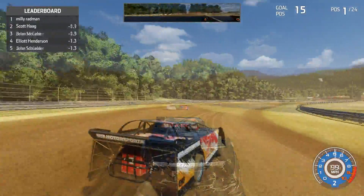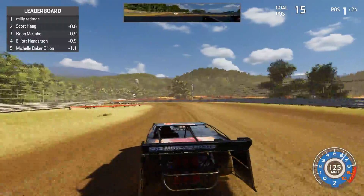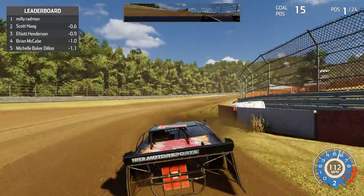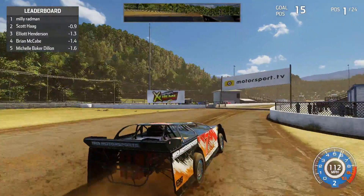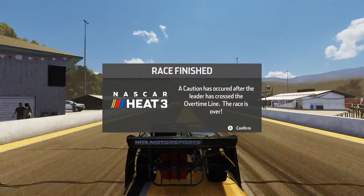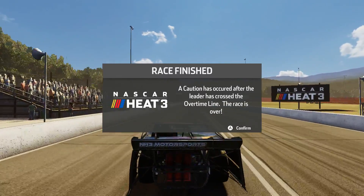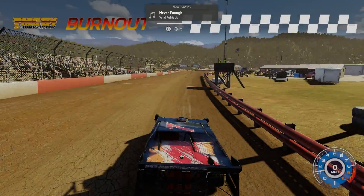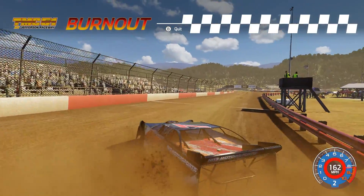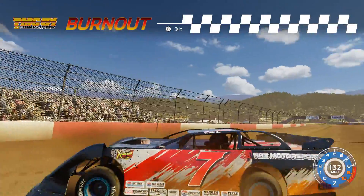We're about to get to the white flag lap — we pulled out to a little bit of a gap. I'm just trying to be as smooth as I possibly can be. We're still pulling away. White flag lap — finally, thank God. Now we just have to hit our marks. Nice and easy, don't drive into the wall or the grass and we should be good. Perfect corner there, that was good. This is where they usually get the run, but we have a big enough gap that we could just kind of chill. Let's focus. We're going for our first career win. Hop the hill, let's get through here nice and easy. A caution has occurred and we win the race!